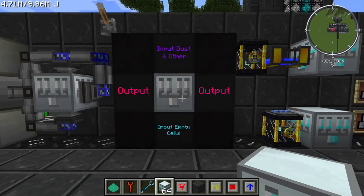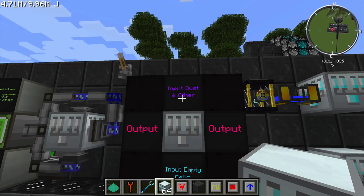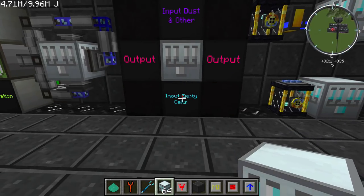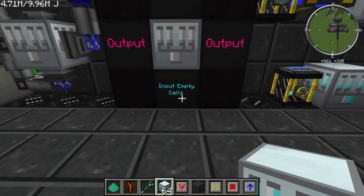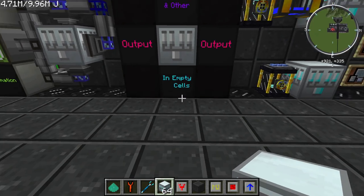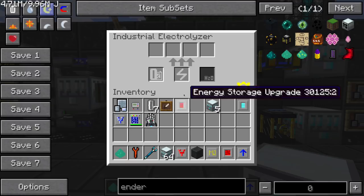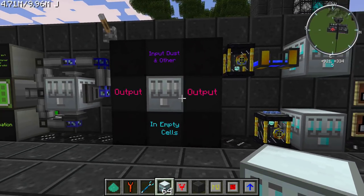The inputs and outputs of this machine are fairly simple. The outputs are all around the outside edges. The input for dust and other materials is on the top, and the input for empty cells is on the bottom. You're going to put your empty cells through the bottom into that slot, and put the dust and anything else you want to electrolyze through the top. You can pull out from any side.